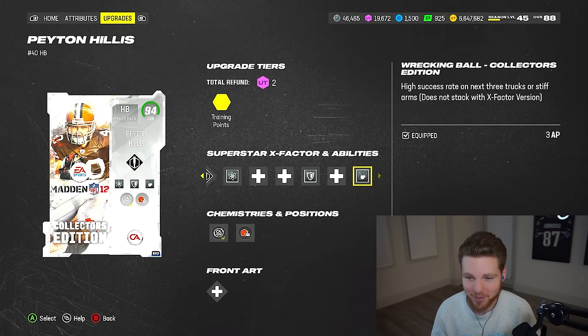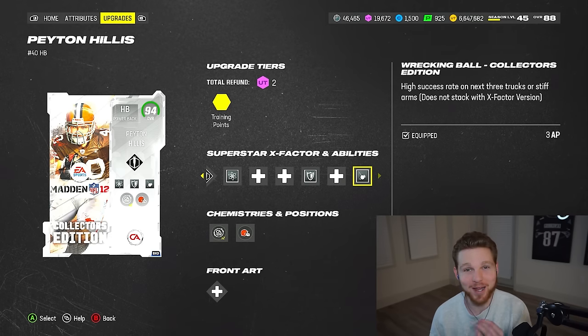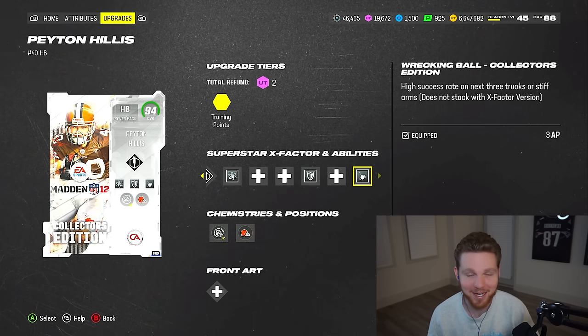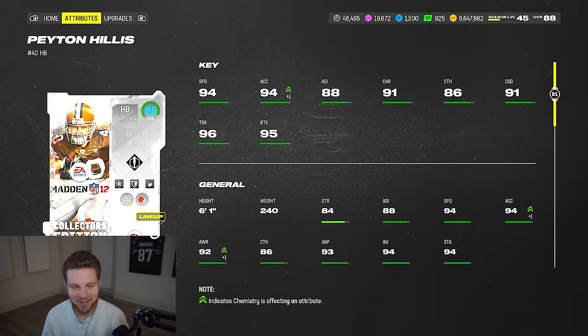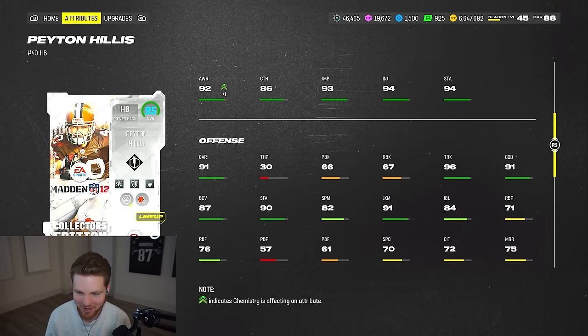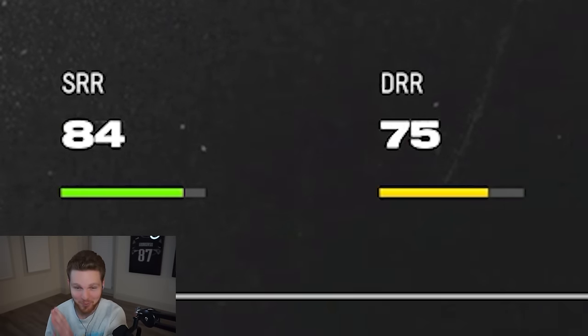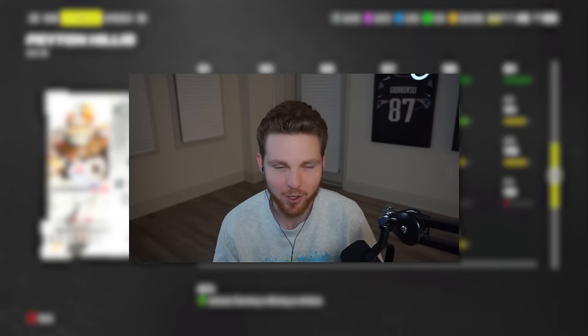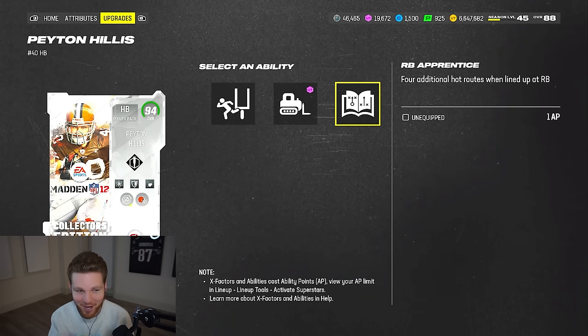This is literally turning into Yugioh, but this ability is nuts — high success rate on the next three trucks or stiff arms, and since it's an ability it's unlimited. Trust me, you do not want to get the stiffy from Peyton Hillis. He's got 94 speed, 94 acceleration, 96 trucking, 84 strength, and his route running is actually pretty solid — 84 short route running, which is really not bad for a running back. Discounted abilities: all one AP — goal line back, bulldozer, and running back apprentice.